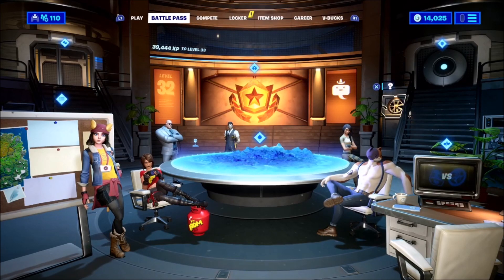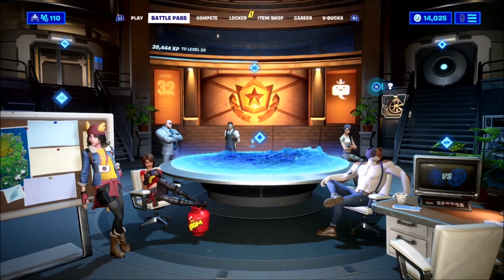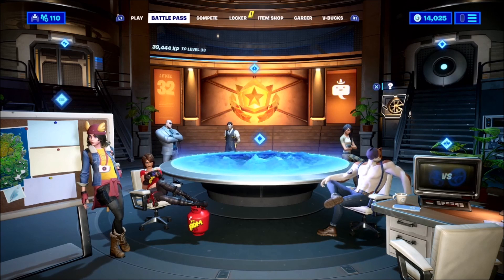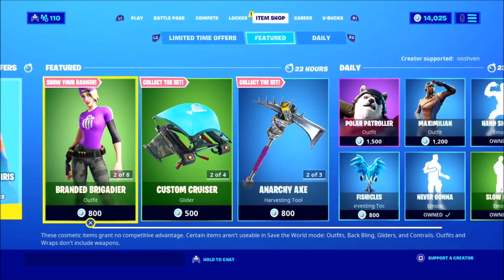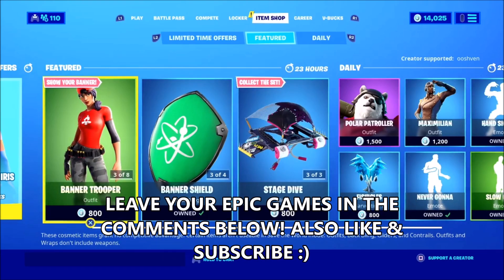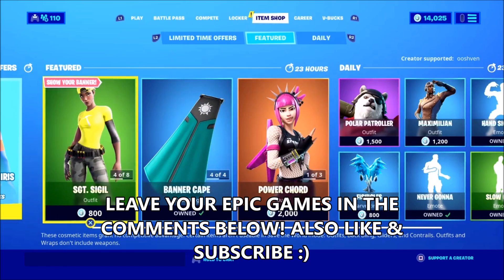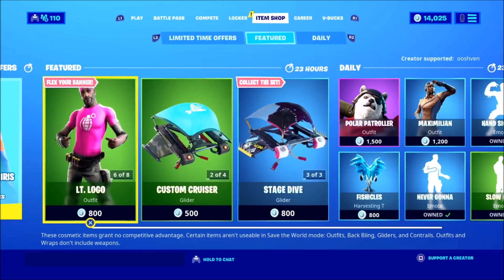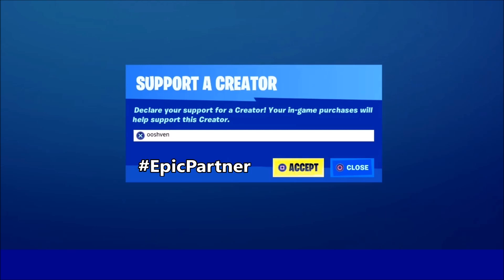Hey guys, O7 here with a brand new video showcasing how to find the Deadpool Katana in Fortnite Battle Royale for the Week 4 Challenges for Deadpool. Before we get started, I want to let you guys know that we are going to be gifting some items from the item shop or giving away V-Bucks — you can pick. Leave a comment down below with your Epic Games account name, let me know what you want from the item shop, make sure you dropped a like and subscribed, and turn on those notifications. If you'd like to support the channel, please use creator code OO7 in the Fortnite item shop.